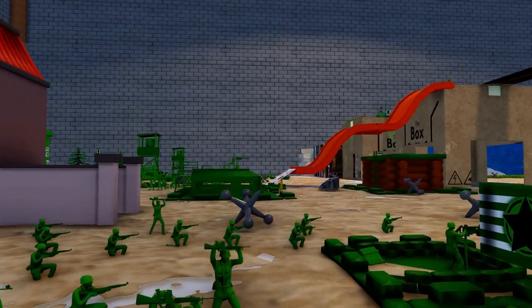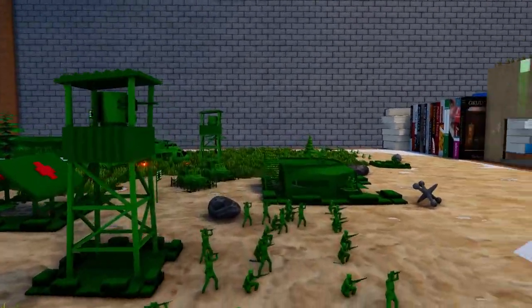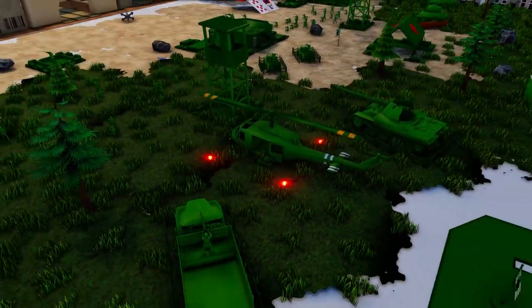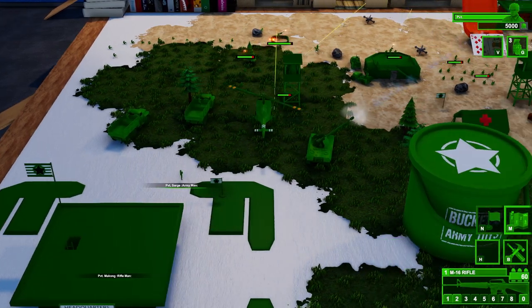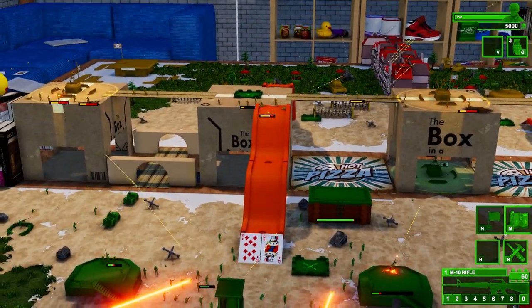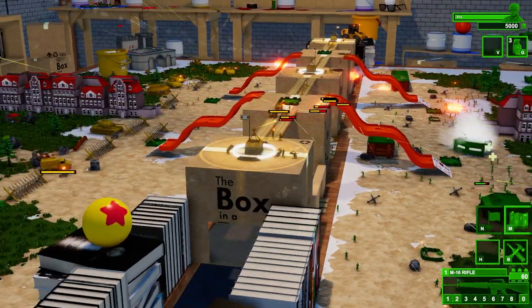A huge thank you to the developers for sending me early access. Right over here is where we're going to be playing — we're playing as the sergeant. Let's go into the map mode. We can't lose the sergeant; if we lose the sergeant we lose the game. But here we go — the action has commenced, the greens are moving.